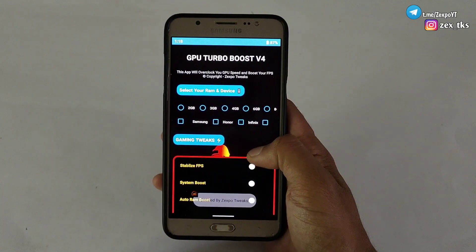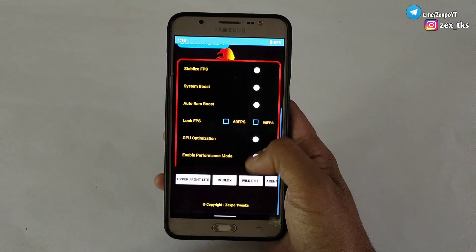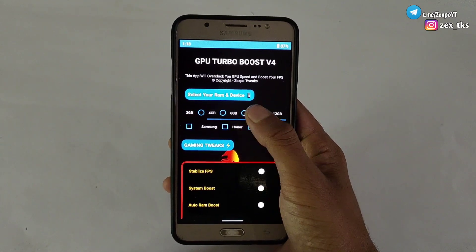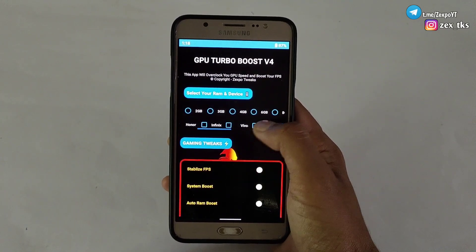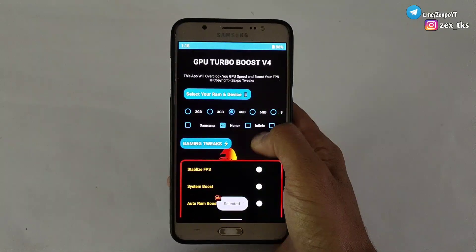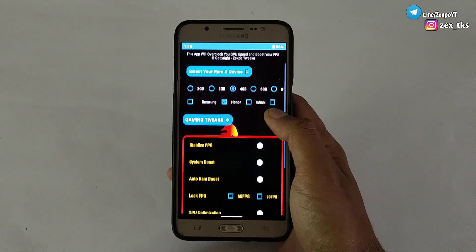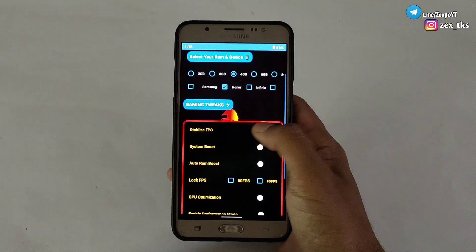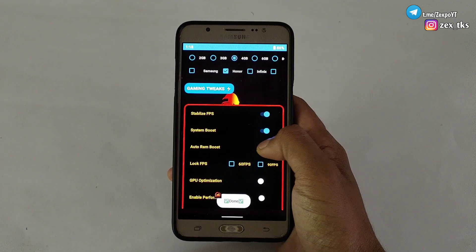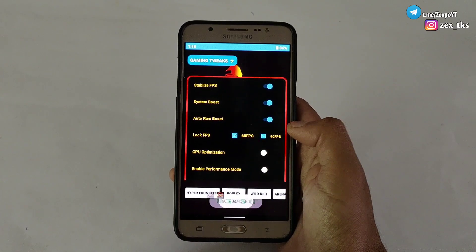The size of this game booster is only 2.25MB and it contains so many amazing features you've never seen before in any game booster. You can select your device RAM and also your device name, which optimizes settings according to your device specifications. It also has gaming 2x features which will definitely help boost your gaming experience — including fps stabilizer, system boost, auto RAM boost, and you can also boost to 90 fps for better and smoother gaming.